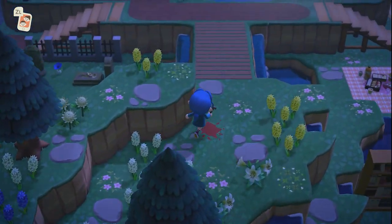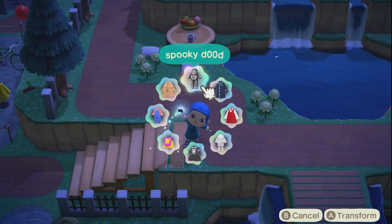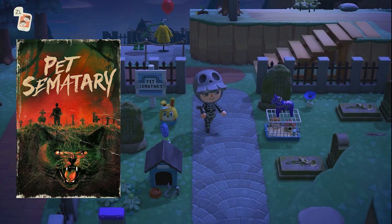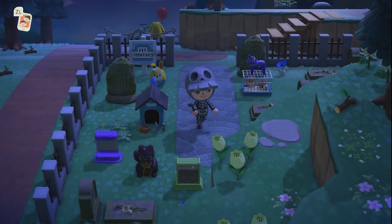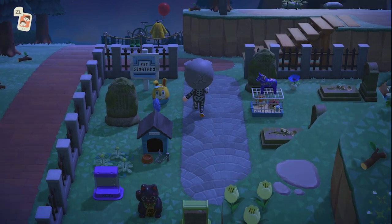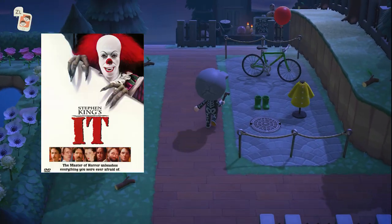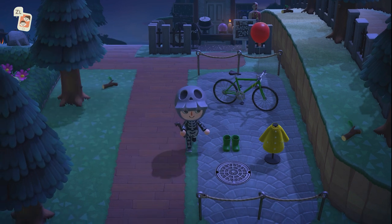I have a lot of Stephen King stuff on the island, but this area has a bunch of it. First up is the Pet Cemetery, where I placed all the pet furniture I could find along with all the gravestone items to create a really creepy effect. And in the back — you can probably guess — this is from IT. It's pretty simple but you can definitely tell what it is.